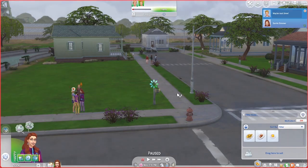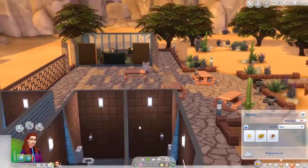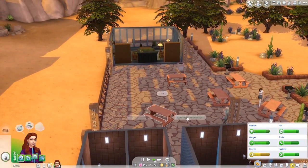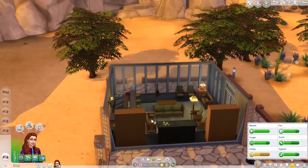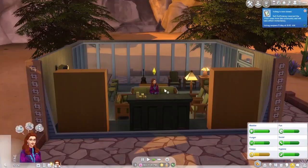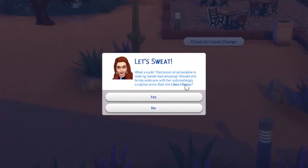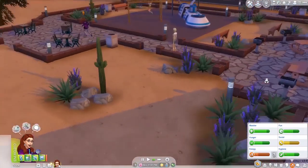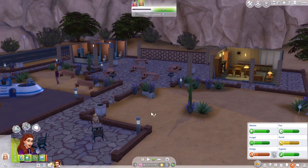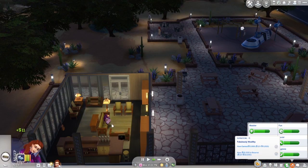I'm going to have you go to the bathroom and then we're going to check for loose change. This is probably a good place to get change. No loose change. Take a nap. I don't think there's a fountain in this park. Take another nap and then check for change. Check change over here. No loose change today. Who are you? Sophia Bergson — I will give you a friendly introduction. And then I'll check these chairs for change again. I got $11. That's good.